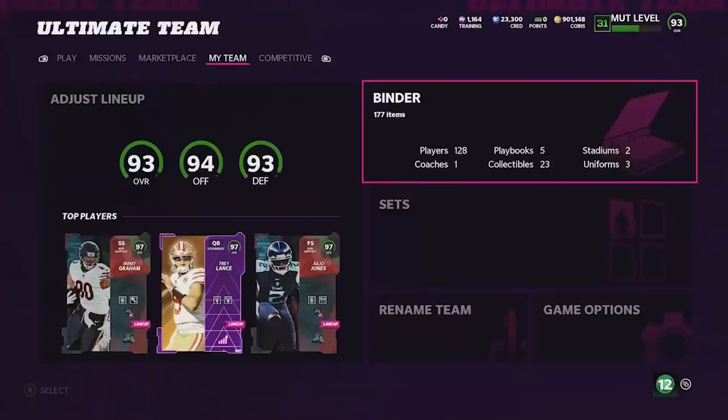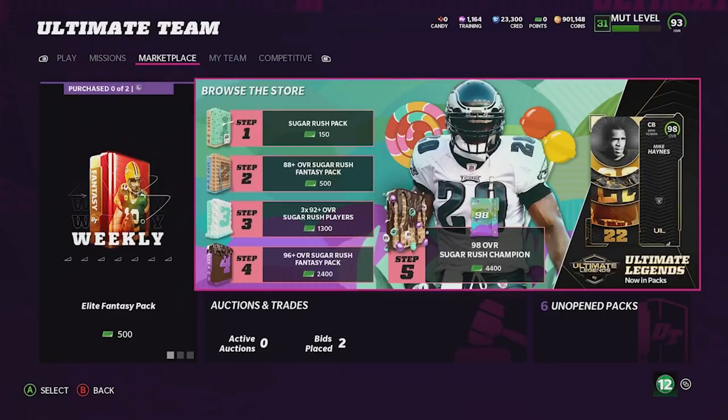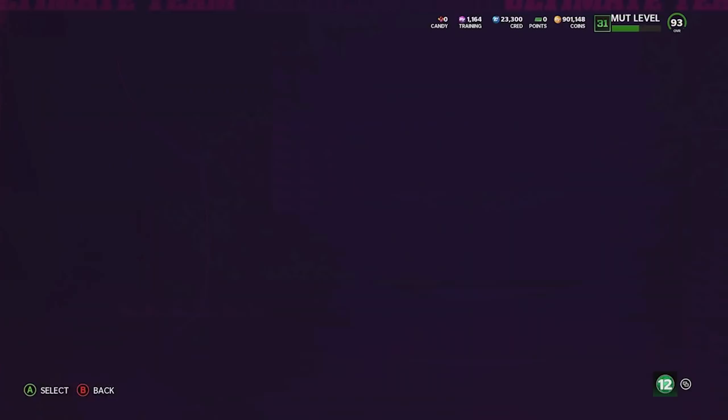Today in this no money spent video, I'm going to be selling my entire team and spending every single coin I have to buy tons of Easter eggs. This will completely reset our entire team and we will be building a whole new no money spent team from scratch — Easter Sunday.